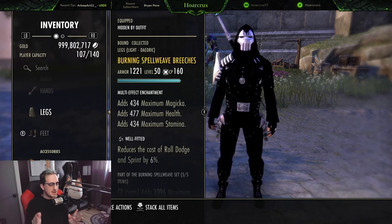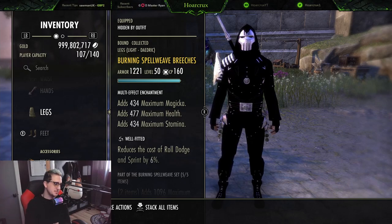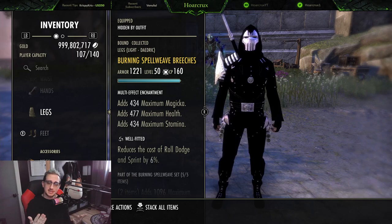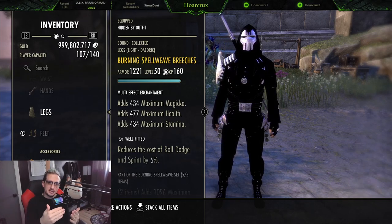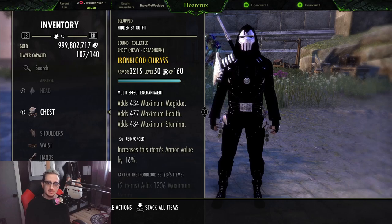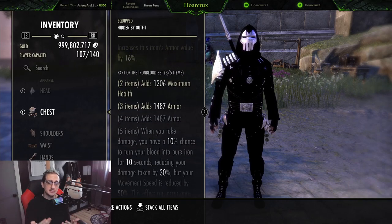I will put up builds that don't involve Iron Blood, don't worry — I know it's a hit-or-miss topic in the community. But it's a counter-meta set: the meta is bursty Nightblades and Templars trying to one-tap you. This set just allows you to live, actually play your class, and learn your class. Great for newer players, veterans, and elitists alike.